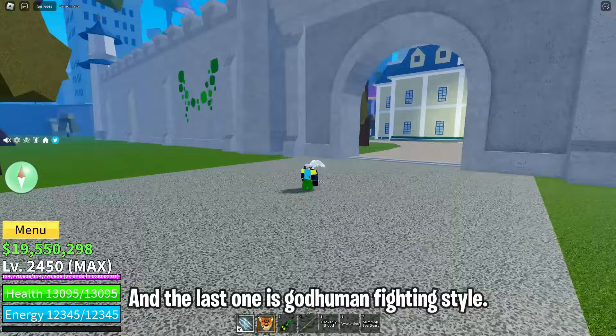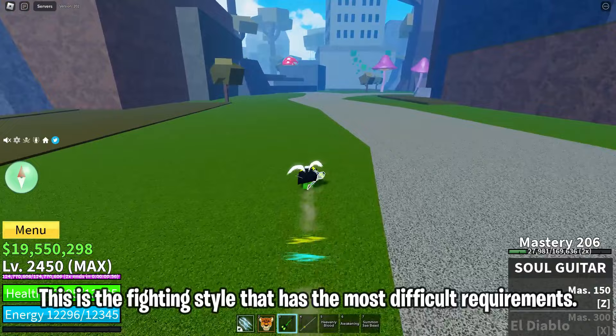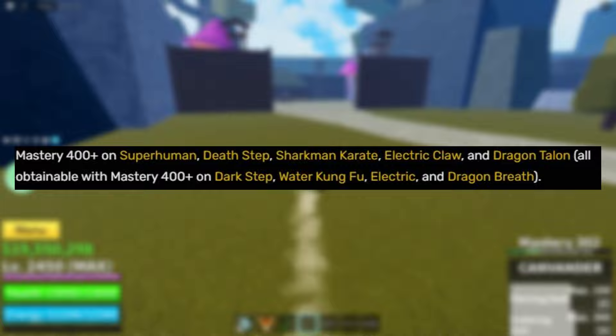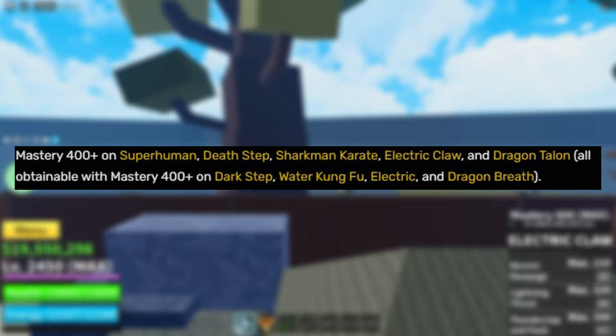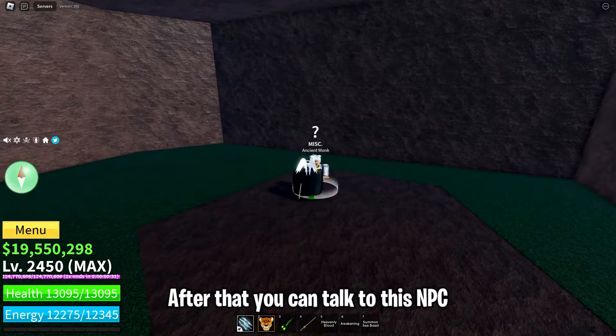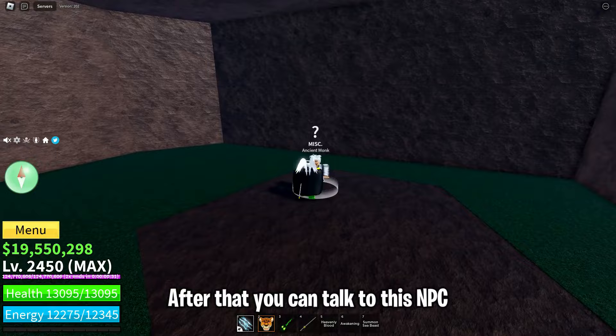The last one is God Human fighting style — this is the fighting style with the most difficult requirements. You must have 400 mastery on Superhuman, Death Step, Sharkman Karate, Electric Claw, Dragon Talon, Dark Step, Water Kung Fu, Electric, and Dragon Breath. You also have to get 20 Fish Tails, 20 Magma Ore, 10 Dragon Scales, and 10 Mystic Droplets. After that, talk to the NPC and pay 5,000,000 money and 5,000 fragments.